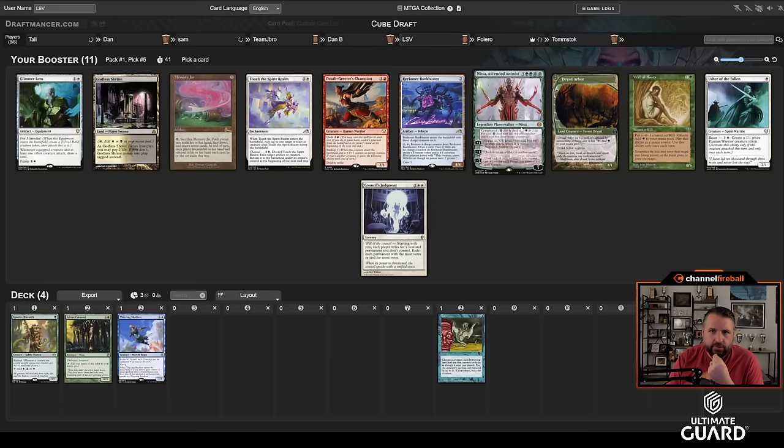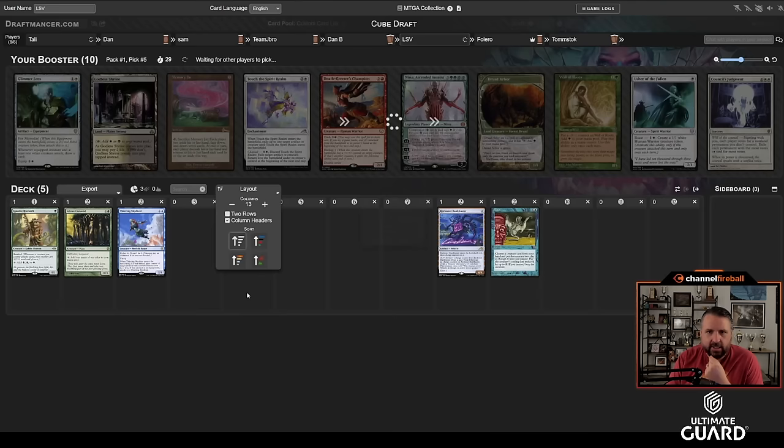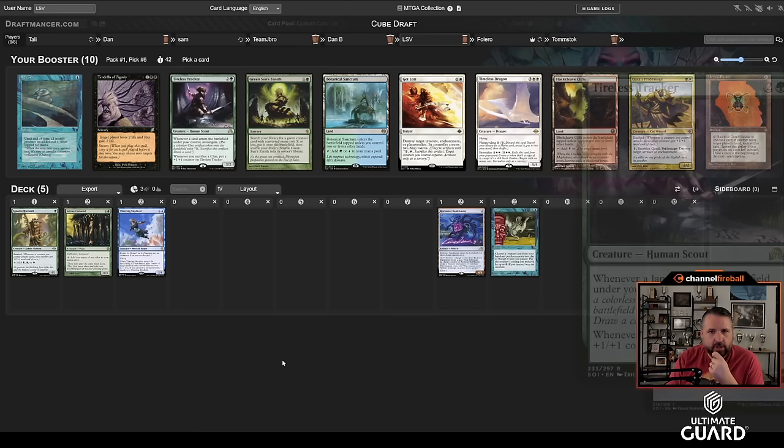There's Wall of Roots and Nissa in green, but I don't really like Wall of Roots all that much. I like the multi-color mana dorks a lot better. I'm thinking I just take Bankbuster here — this is looking like a good start to a Bankbuster deck. I don't really want to take a green card, I don't mind passing a white card, and we're not quite there on Memory Jar, but mana dorks into Bankbuster works out pretty nicely.